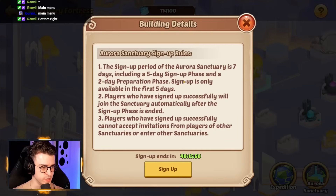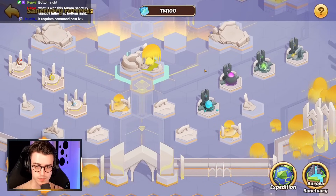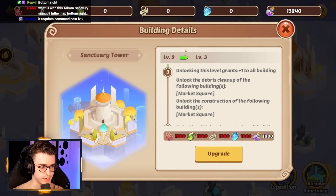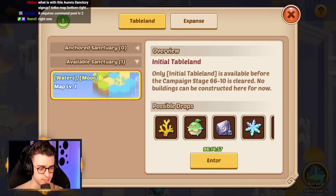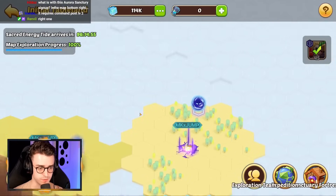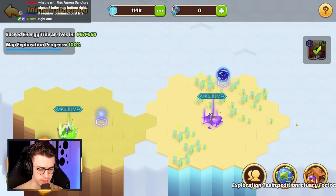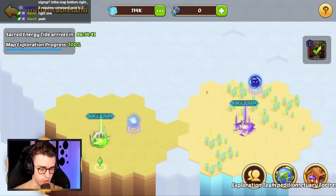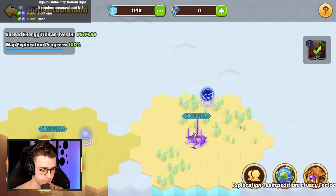One thing we can do here is sign up for the Aurora Sanctuary — I guess this is just a PVP game mode. Hopefully I'll have some of my heroes back by then. It requires the command post level two. Since we upgraded this, that makes sense — once you get this upgraded to level two, that unlocks it. It would be nice if it wasn't so buggy though, if we could watch the fights and actually see what was going on. I hate the fact it locks in the team — that was a little annoying. Knowing that you can send the team back and rebuild it is good to know. I know a lot of people got screwed over because it locked in the team initially. The tutorial was kind of crap for that reason.